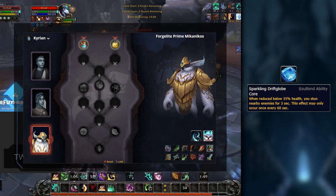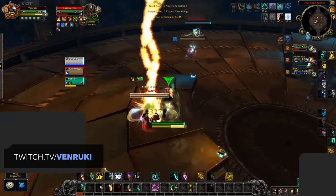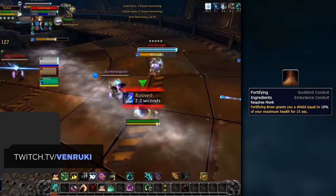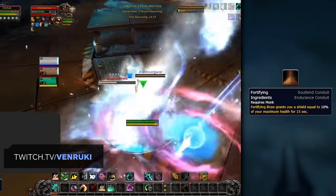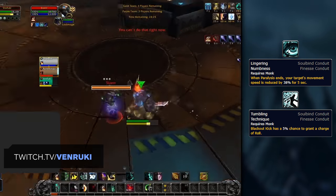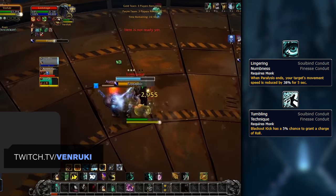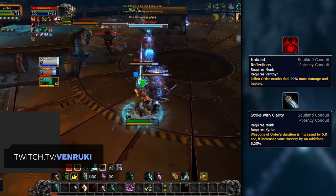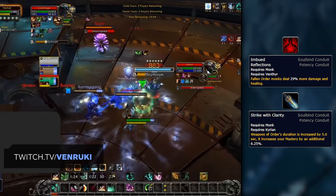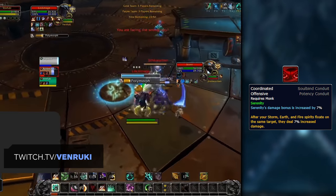Going for that Soulbind ability will only allow you to pick up one Potency Conduit. Speaking of Conduits — after selecting your Soulbind, you'll have empty slots split into three categories: Endurance, Potency, and Finesse. The best Endurance Conduit is Fortifying Ingredients, which makes your Fortifying Brew a more reliable defensive CD by also giving you a shield when used. For Finesse Conduits, Lingering Numbness and Tumbling Technique stand out as the best at higher ranks, so pick whichever you prefer. For your two Potency Conduit slots, we recommend your Covenant-specific Conduit — Imbued Reflections as Venthyr or Strike with Clarity as Kyrian — as these provide the biggest damage increase. You'll then want Coordinated Offensive as your second Conduit for a significant damage boost to your Storm, Earth, and Fire.